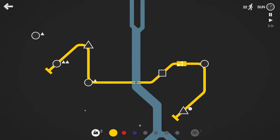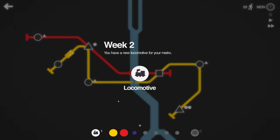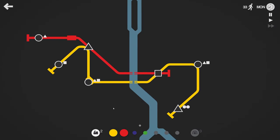Another circle over here — now that is problematic. Now we have to do something about it, in the form of a new line. Week two is here: locomotive and another line.